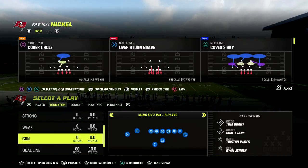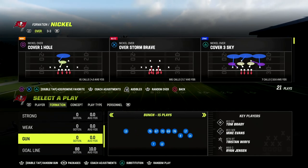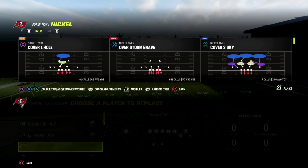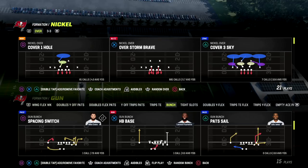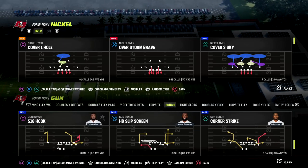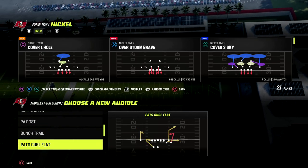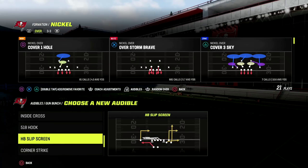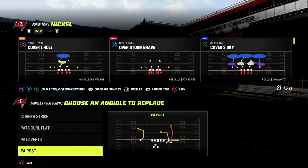I think nickel over is the most balanced defense in the game. I do think that this defense has so much power within it that it allows some basic things we're going to show you in this video to be more effective. If you want to get my entire nickel over defensive e-book, make sure that you join my Patreon — it's only $10 to sign up, and the link is in the description below.